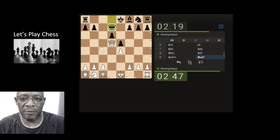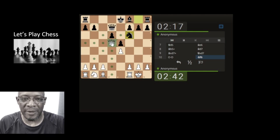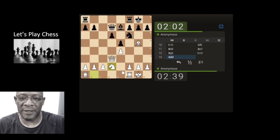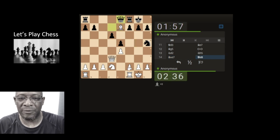Anything else that can be done? Normally we'll just take and castle. So they burnt a lot of seconds there thinking about what to do with that manoeuvre. Bring the queen back. Let's get the bishop out. Let's get the knight out. So I'm safe in the knowledge that they're burning a lot of seconds on their moves. I think all I need to do is just keep my nice little basic manoeuvres going.